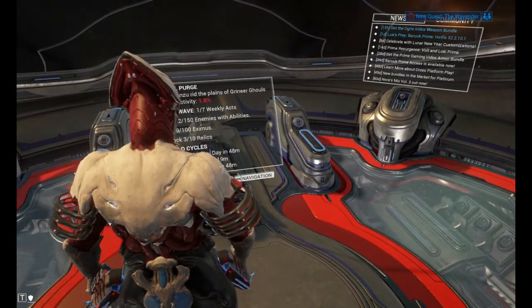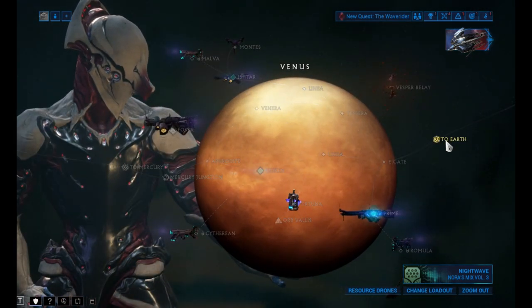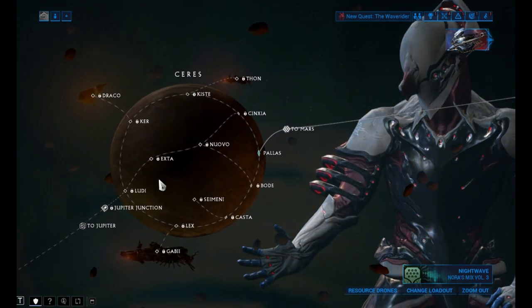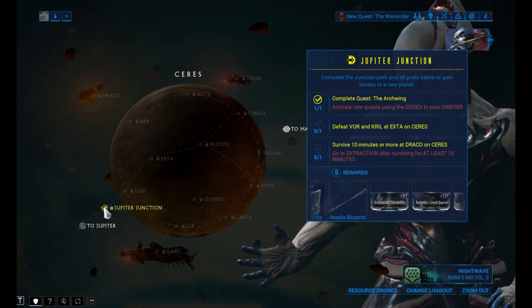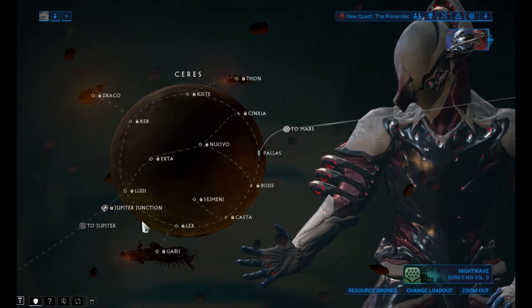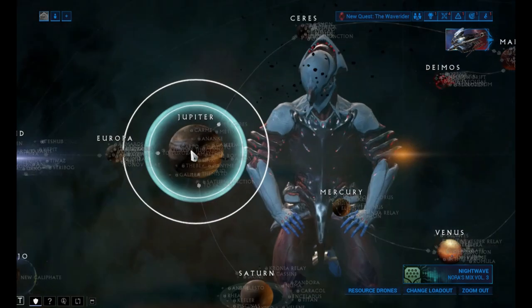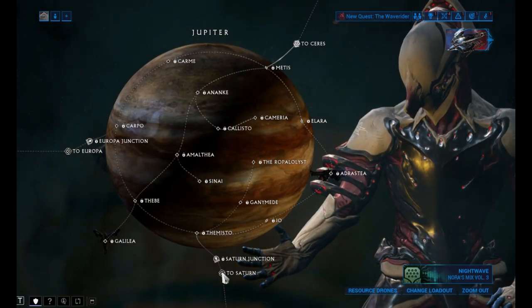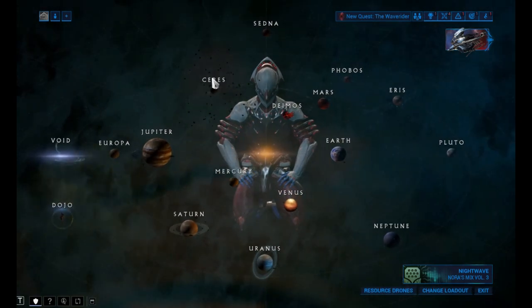So now we are doing missions on Ceres. I want to unlock this junction so that we can go further into the solar system, because then we can access more quests — the ones on Jupiter and the Saturn Junction. I think Jupiter to Saturn, yeah.